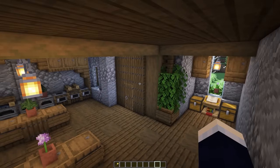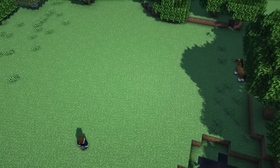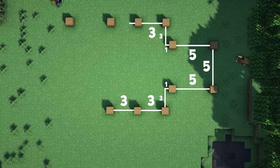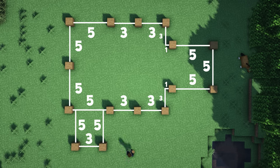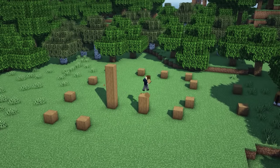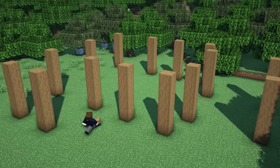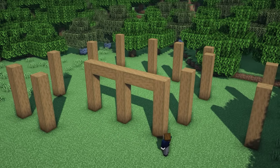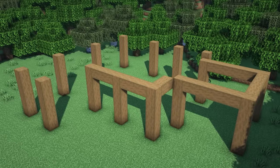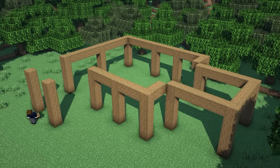Alright, so find a big flat open area and start off the house by creating the outline of all of the pillars. Now it's time to raise up all the pillars by an additional four blocks so that they're five blocks tall in total. Next let's connect up all the pillars along the top with more stripped spruce wood.